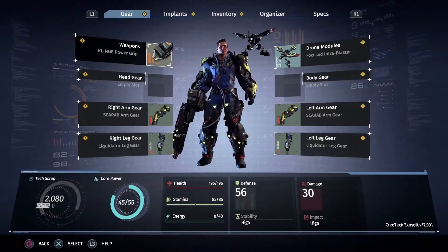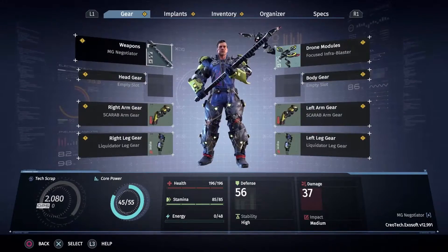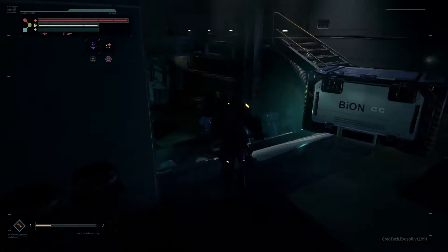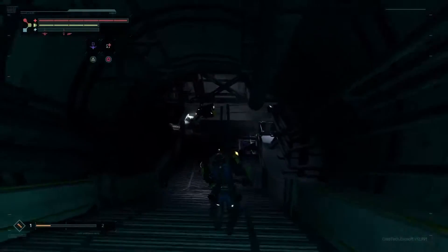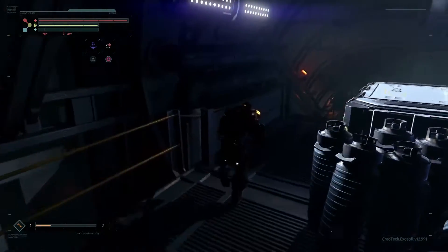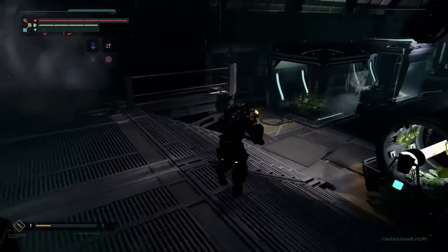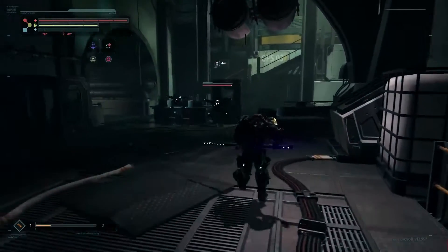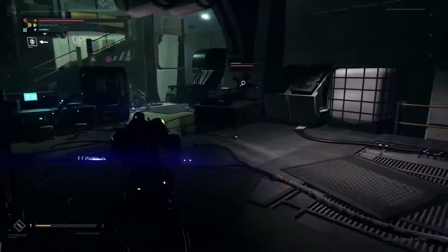We also picked up an implant. Implants are really important in The Surge. Your exo-rig has a certain number of implant slots, and that number will increase the more core power you build up as you level up. They also consume a certain amount of core power while in use, so you'll have to decide whether you prefer more passive benefits like more health or stamina, or more active things like instant heals, energy boosts, and combat damage boosts.